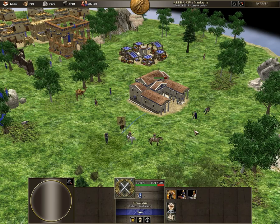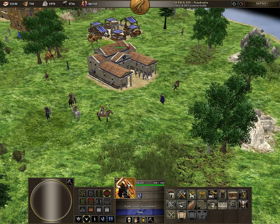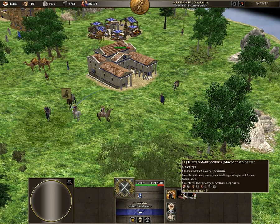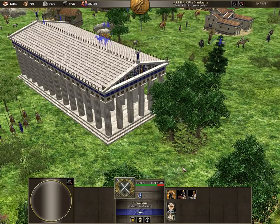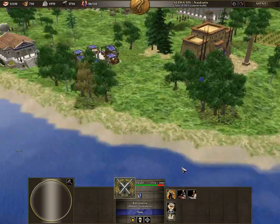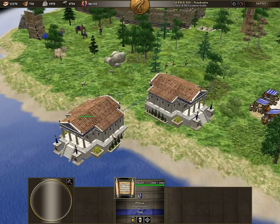In the military settlement building you can produce three units: the Gallic settler swordsman, which is a melee infantry swordsman — I believe this unit is used in other factions already. You can also produce the Macedonian settler cavalry and the Tarentine settler cavalry.